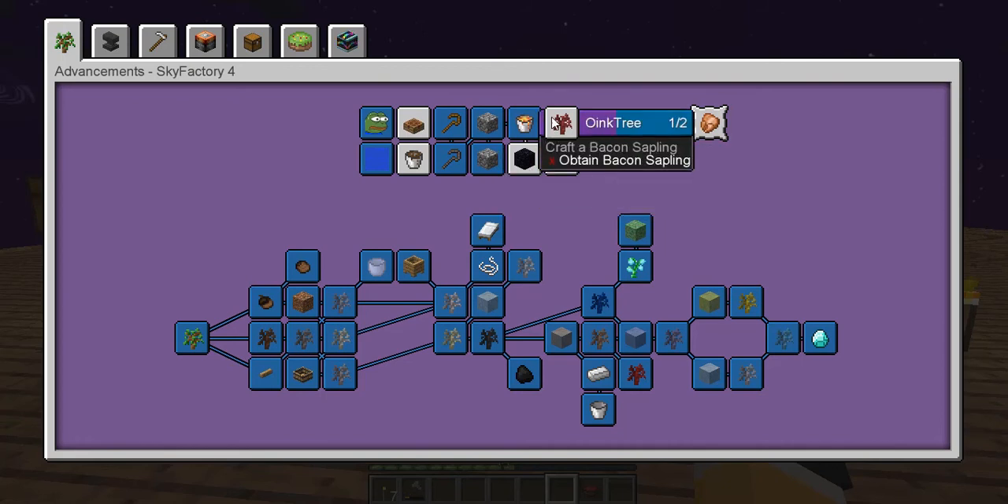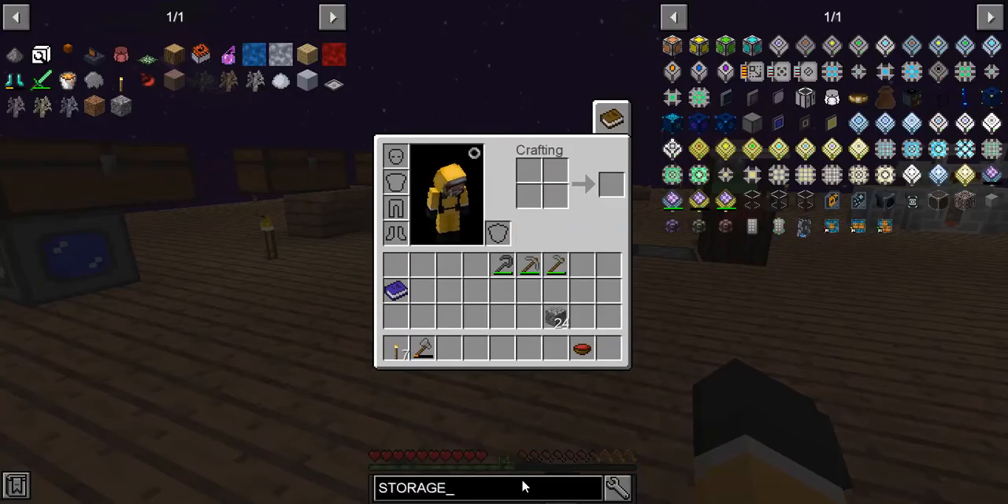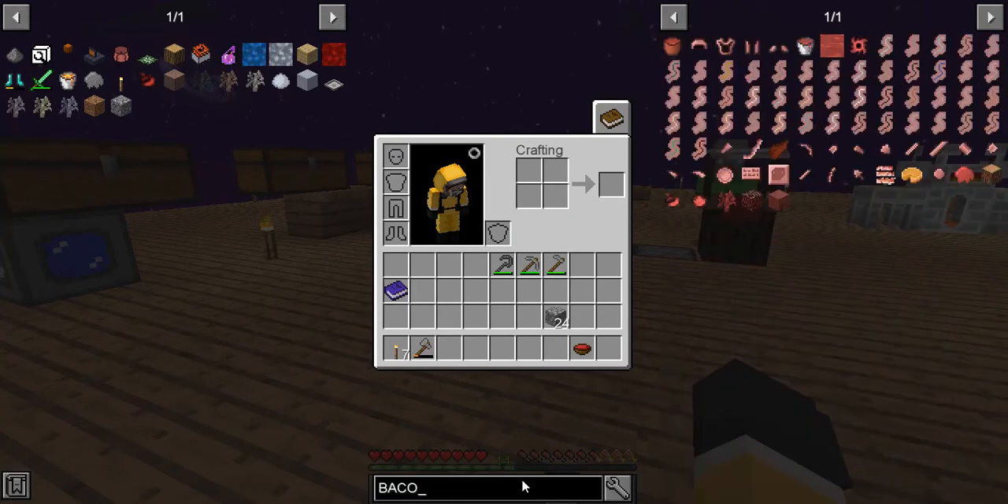But that's okay, because to be honest, they're not that important. Donut sapling and bacon sapling might be very useful for food, but I can't remember how convenient it is.